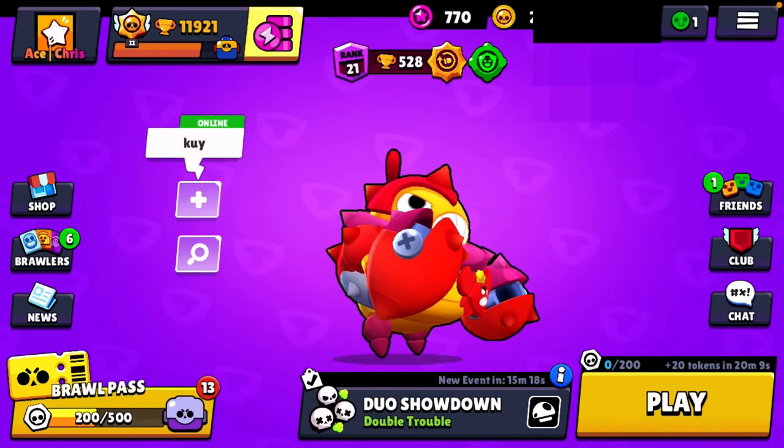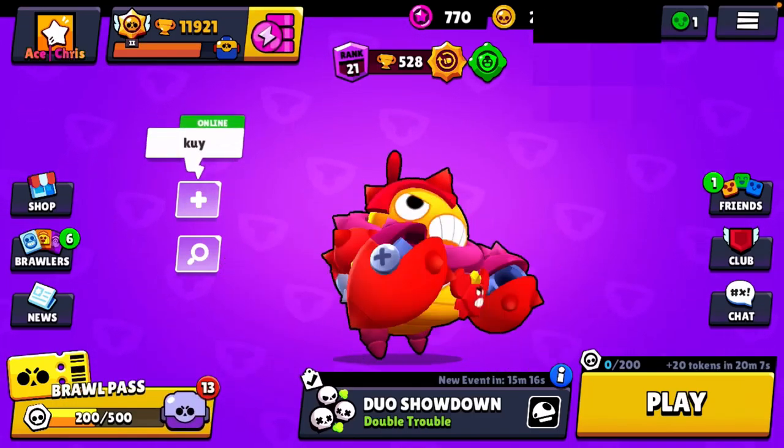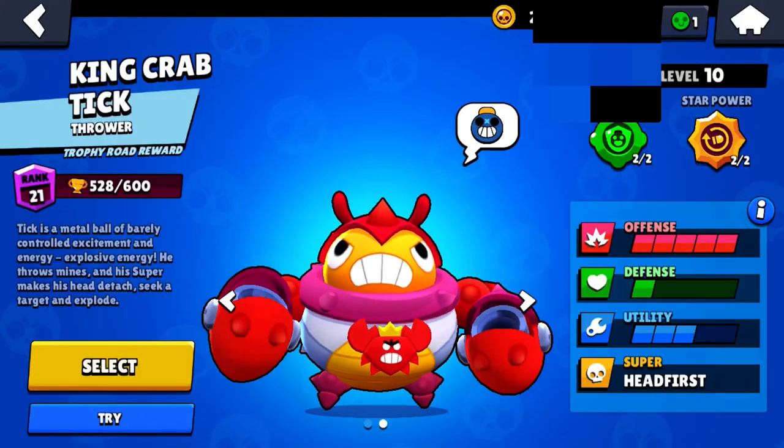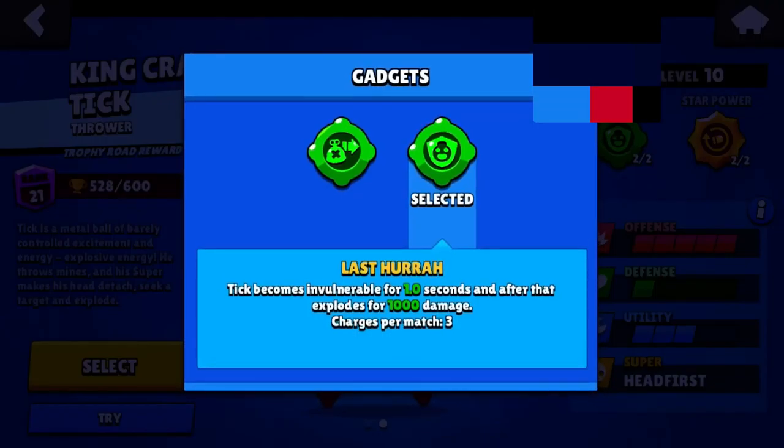Hello everyone, today I am going to be using a Tick gadget — it's pretty new. This gadget is really good because Tick becomes invincible for one second and it explodes for 1000 damage to people near him.